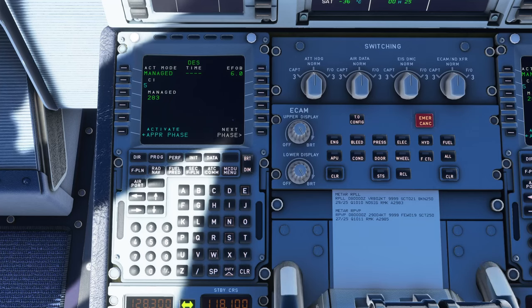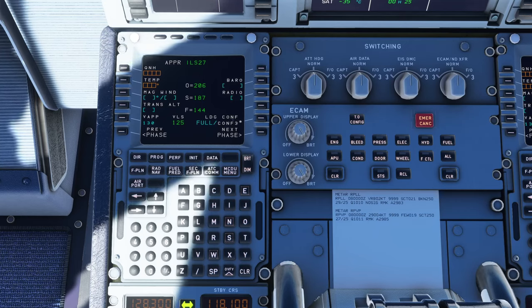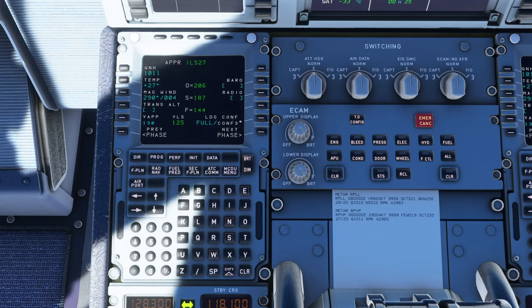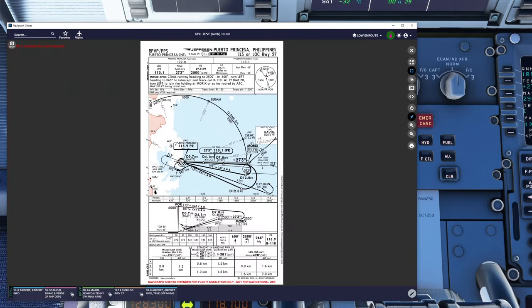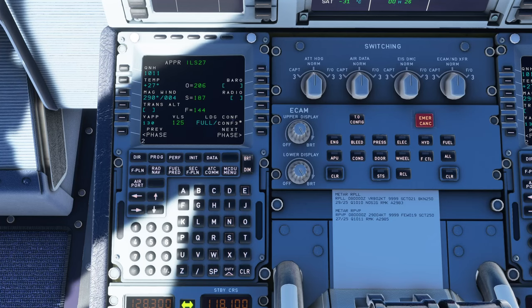Let's enter the destination performance data. QNH at Puerto Princesa is 1011. Temperatures are 27, winds are 290 at 4 knots. That should give us enough information to calculate the proper landing and approach speeds. For minimums on this one — ILS 27. Straight-in ILS, decision altitude 231. That's what we'll be following. We are good to go.